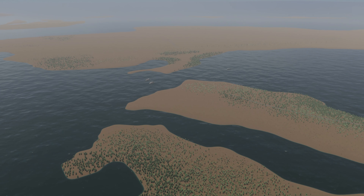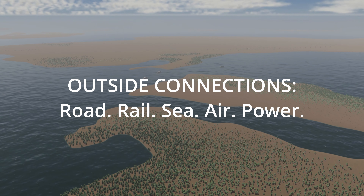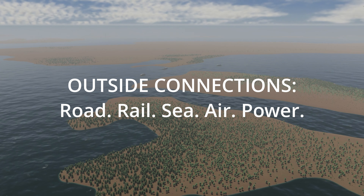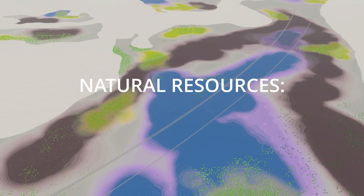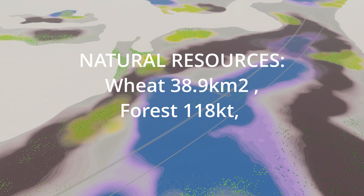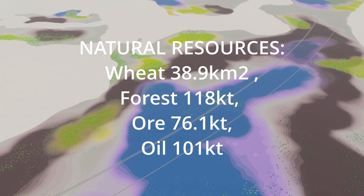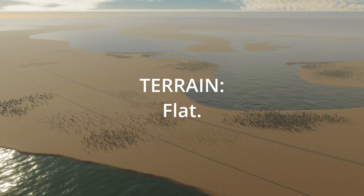Here cometh the map information. Buildable area: 55%. Outside connections: road, rail, sea, air, power. Natural resources: wheat, 38.9 square kilometers; forest, 118 kilotons or 76.1 kilotons; oil, 101 kilotons. Terrain: flat, flatty flatty flat flat.